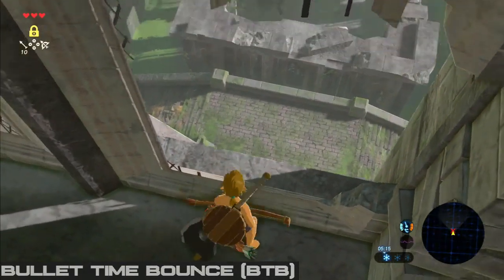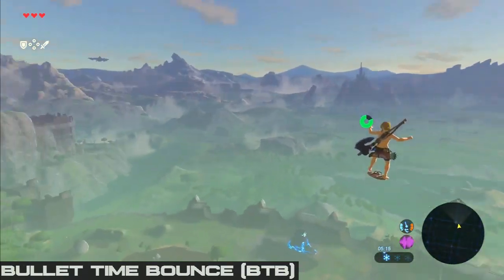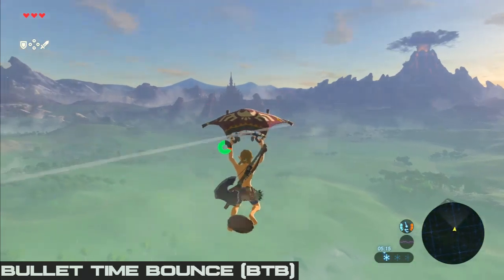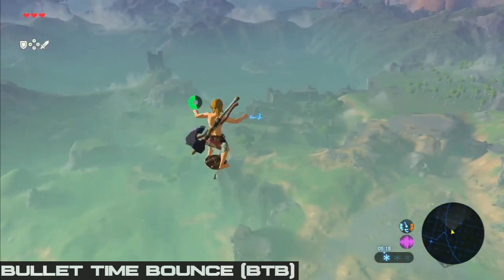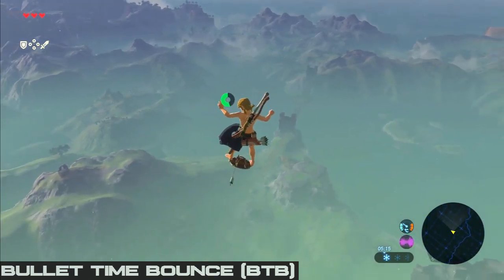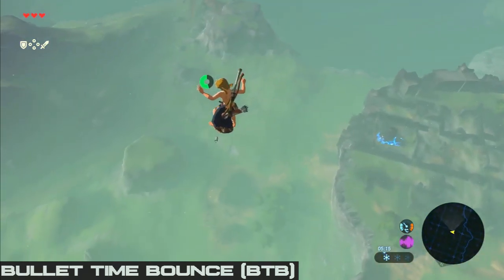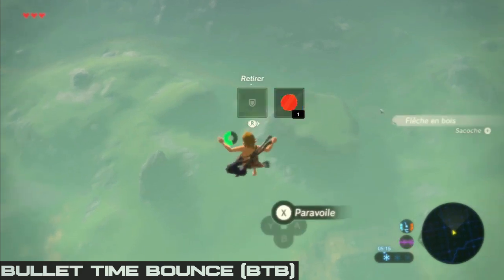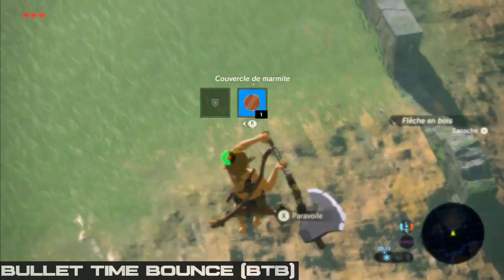Later in runs we will be doing very precise setups to get the BTB angles we want, but for now just have fun with it — it will help you understand the mechanic. In your practice you can just pull out the paraglider afterwards and fly around, but in speedruns when you want to land from a BTB, you need to perform a fall damage cancel as you do not have access to the paraglider yet. I described how to do a fall damage cancel in my first tutorial about basics, so make sure to check that out. An easy way to cancel and land from a BTB is to unequip your shield to start falling and then re-equip it to make the fall damage cancel happen.